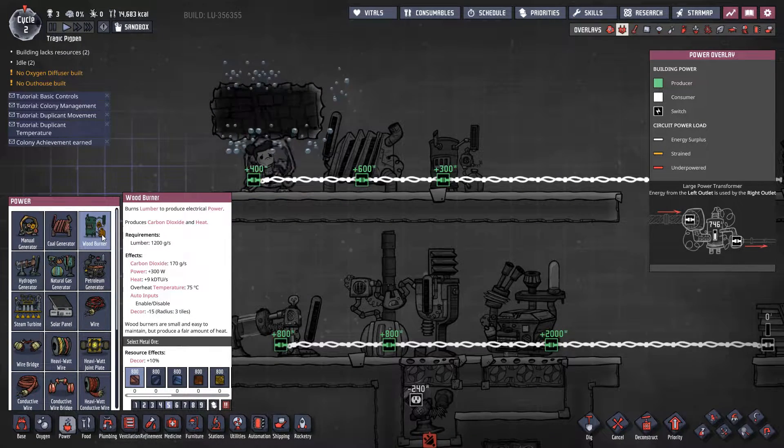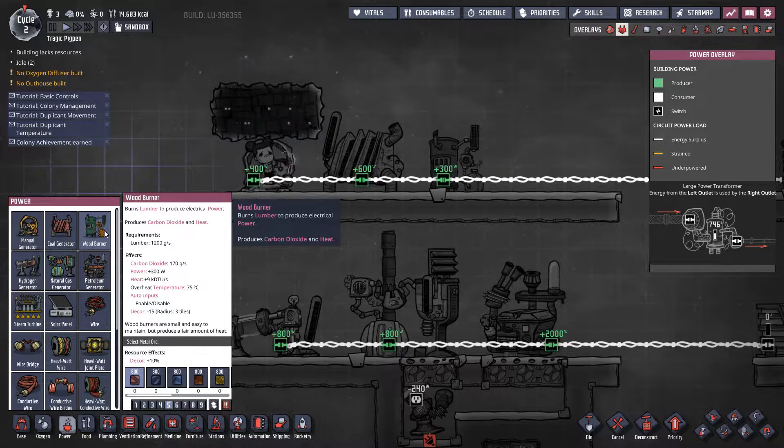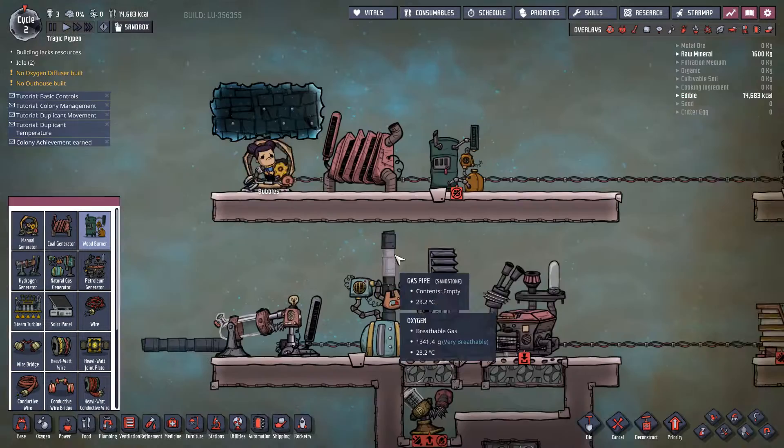Our third generator is the wood burner, which has been a recent addition to the game. It's not very good at producing power, let's be honest. It takes in 1.2 kilos of lumber per second and outputs only 300 watts worth of power, compared to the manual generator's 400 watts. It also outputs 170 grams per second of carbon dioxide for the exact same amount of heat as the coal generator. The wood burner really excels at producing carbon dioxide — that's about it.